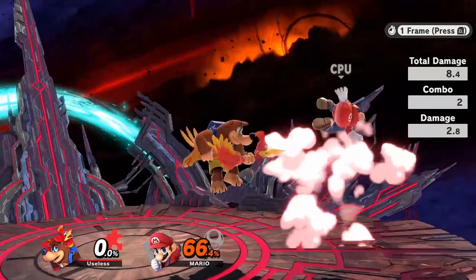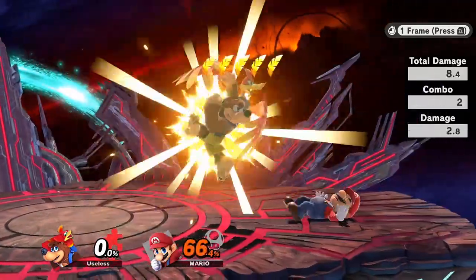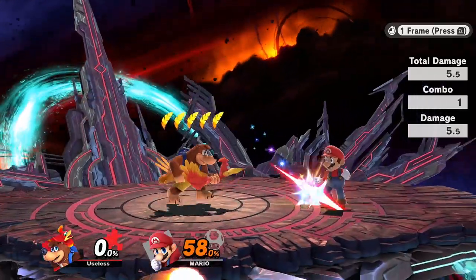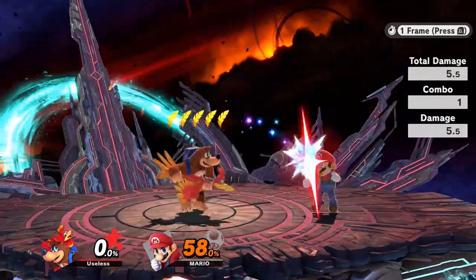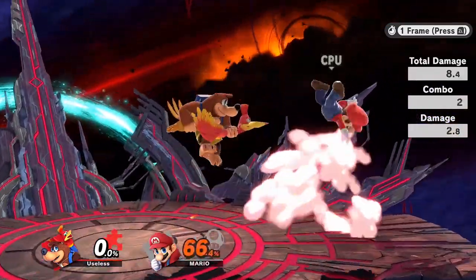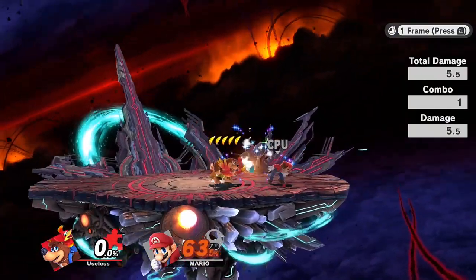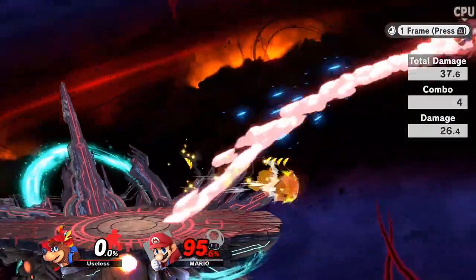Landing turnaround cancels are very versatile and a major improvement to the Briegel Blaster's strength and usage, but they still have limitations and execution barriers, so I hope Nintendo won't be forced to patch them. I'll be making a follow-up video on standing turnaround cancels, which are surprisingly more difficult and restrictive but have one very good application.